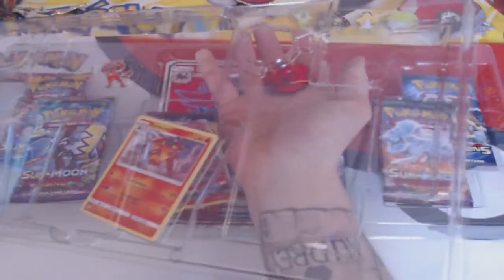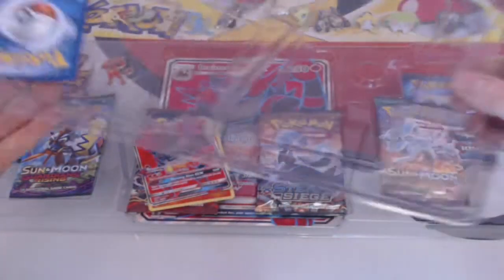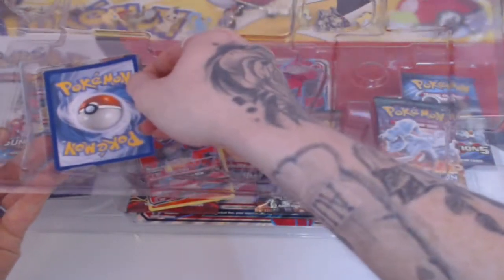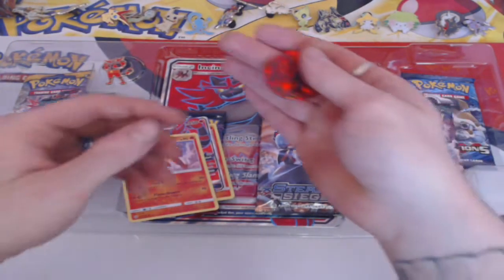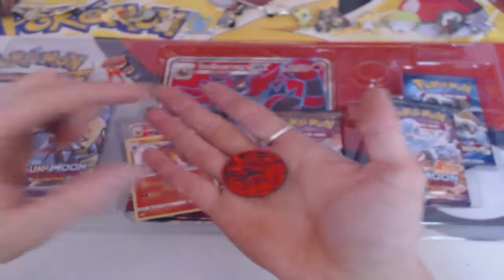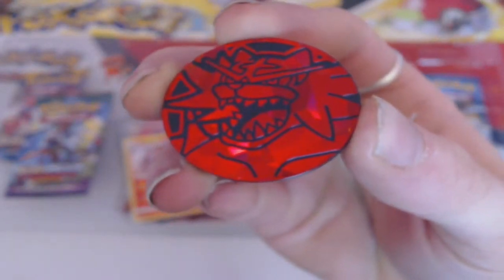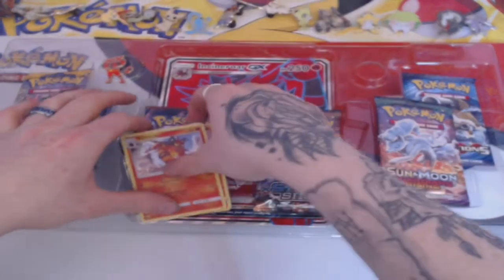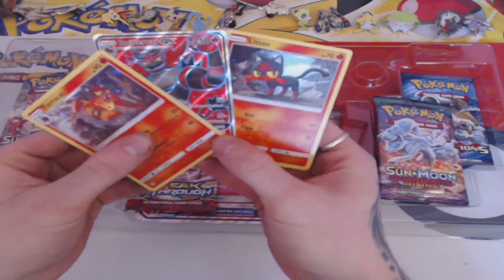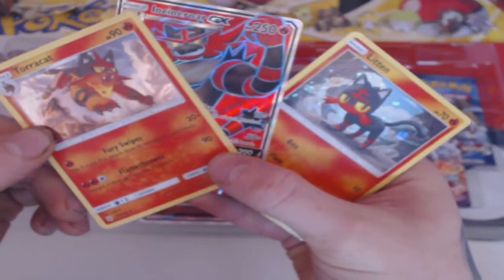Let's take that out and pop out the coin - it's so nice to get a coin. It's so nice to get a coin that is not a Pikachu coin. There is the Incineroar coin, which is going into my little coin tin. We also have the other holos, which is nice - a Litten and a Torracat holo, both Sun and Moon.